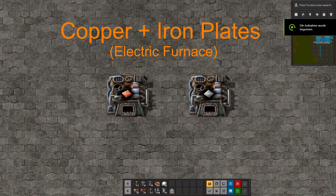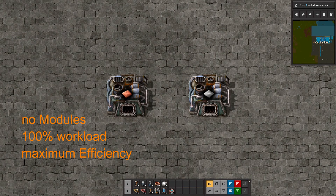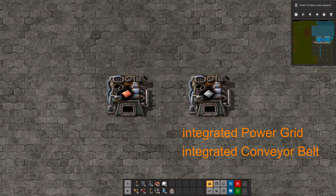Hello everybody and welcome to a new episode of Factorio: Building an Efficient and Aesthetic Factory. In this episode we will focus on the production of copper plates and iron plates with electric furnaces. We will follow the same layout guidelines as always: no modules, 100% workload, maximum efficiency, and we try to minimize the required space of our layout. I also tried to put all the power grid lines and conveyor belts inside our setup.